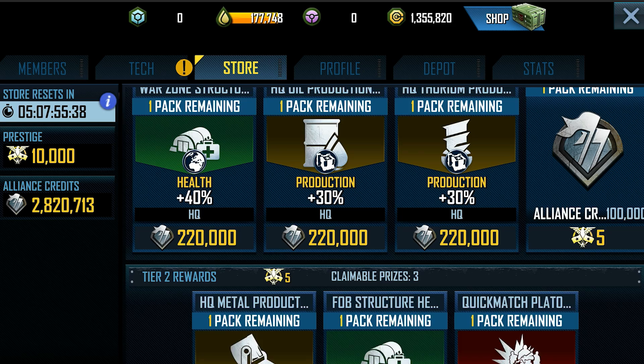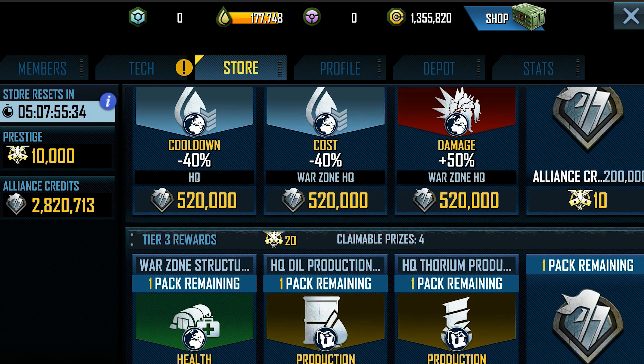The Prestige currency is also somewhat engagement-based, but what it does is unlock tiers within the store itself. The buffs you purchase in the store are a little different than the ones in the Tech Tree — the Tech Tree buffs are more plentiful and permanent, but the buffs in the store are more powerful while being time-limited in their effect.